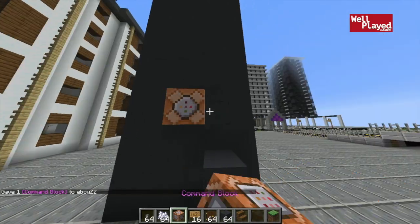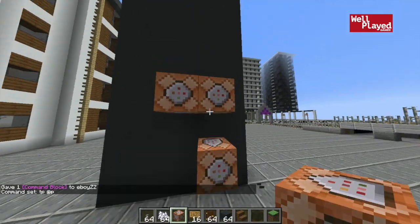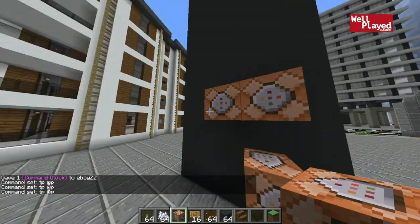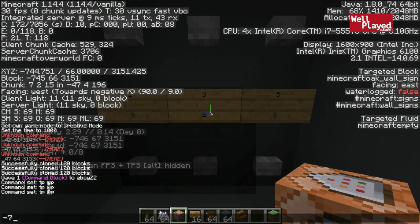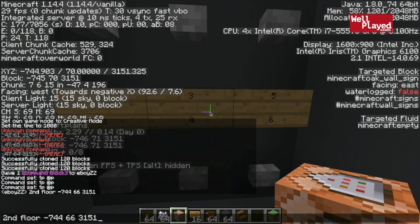It should be pretty simple. We're just going to place three command blocks right here. The bottom one is going to be 'tp @p' to the coordinate of our first floor. The next one is 'tp @p' to the coordinate of our second floor. And the third one is 'tp @p' to the coordinate of the third floor. Now let me grab those coordinates. The second floor — negative 744, Y 66, Z 315. Then up here to the third floor — same X and Z, just the Y coordinate changes. That'll be Y 70. And the first floor will be at Y 62.